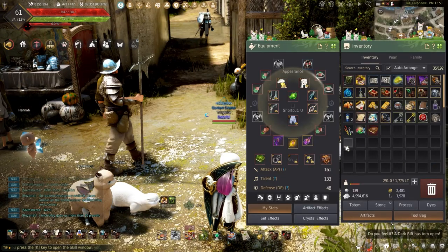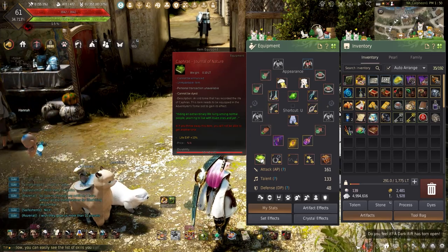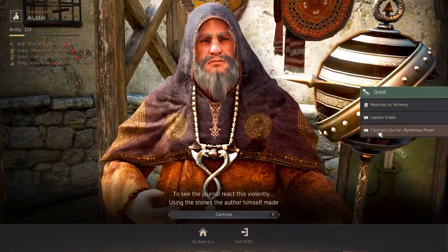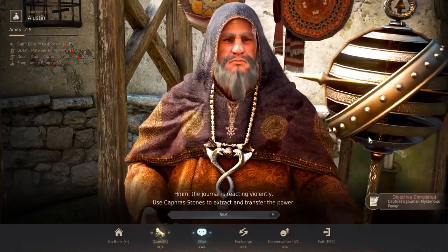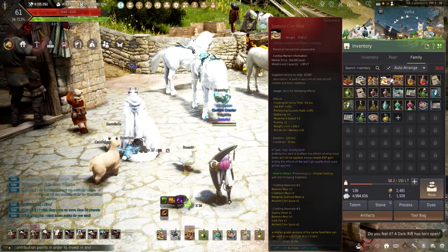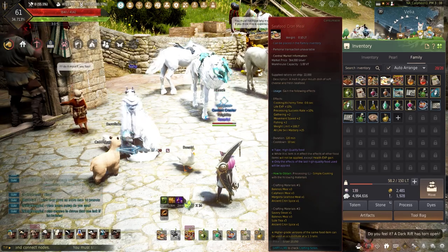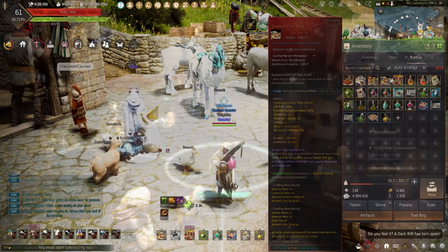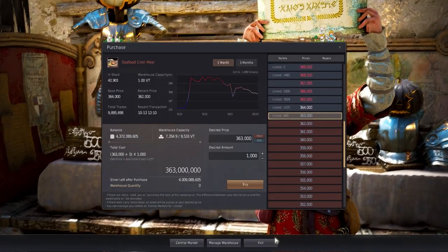Getting back into Ocean's Embrace Sailing and Bartering is the Kafra's Journal of Nature. This adds 10% life experience and can only be obtained from completing the Deve's Encyclopedia Adventure Log. If you need help getting your own Kafra's Journal, the link to the guide will be in the description down below. Eating the Seafood Cron Meal adds another 10% life experience and plus 25 life skill mastery. These can be made using cooking or bought off the Central Market.